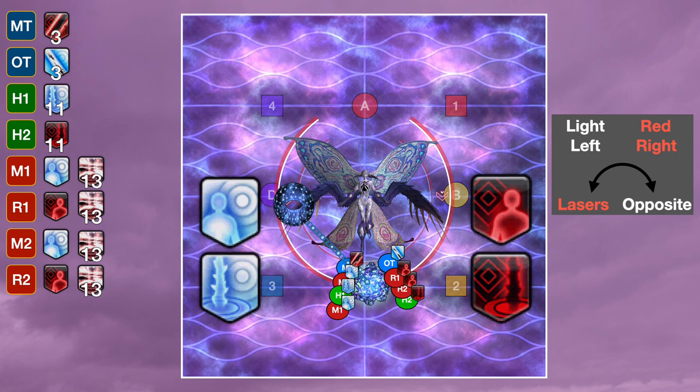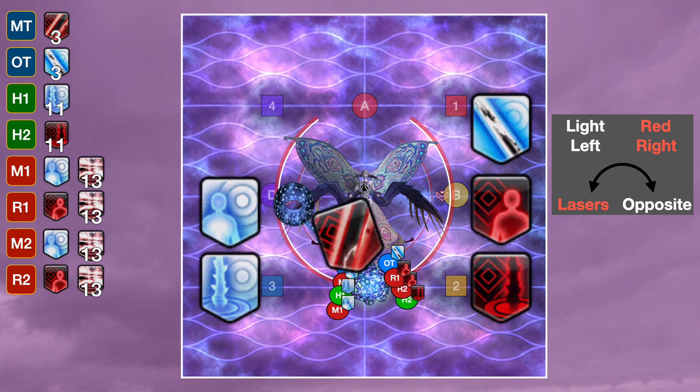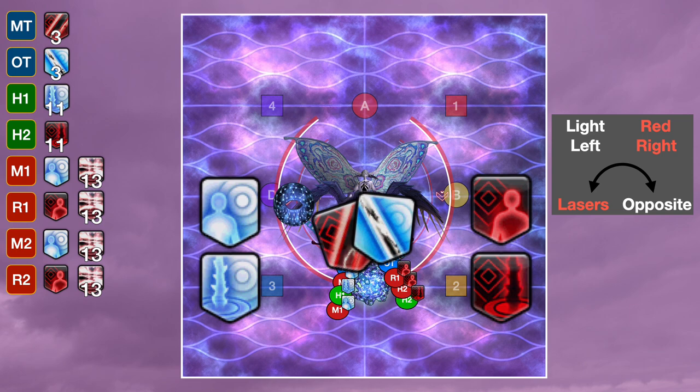The only ones where that doesn't work are the lasers, but they hint where to go in their own way. If you imagine the boss is at the top of the debuff shooting the laser down at you at the bottom, you're standing on the side of the debuff that's getting hit. Think of it like this and you'll be able to remember that the red laser goes to the left, and the light laser goes to the right.